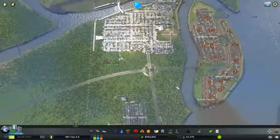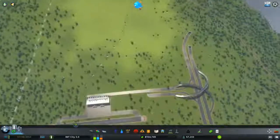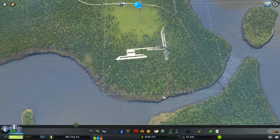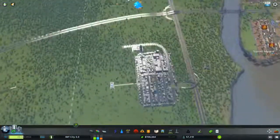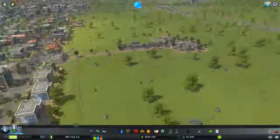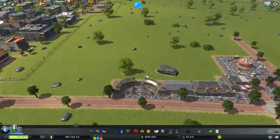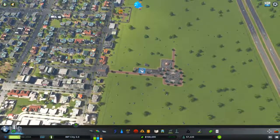Anyway, I will leave this episode right here. So we did have some progress — we made a new highway that connects it to the airport, and we now also have a little amusement park which we will expand in the next episode, possibly, if we have enough visitors of course. So please give a like, subscribe to our channel and we'll see you in the next video. Bye!